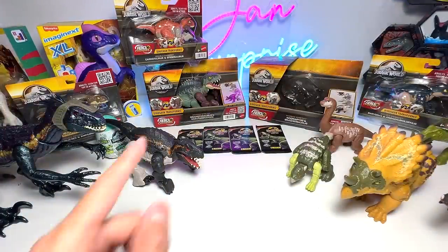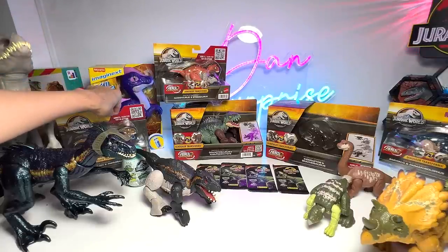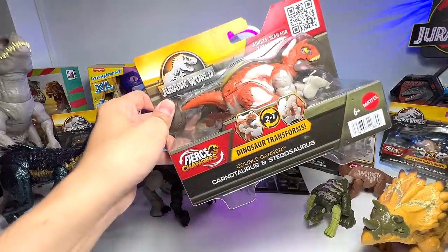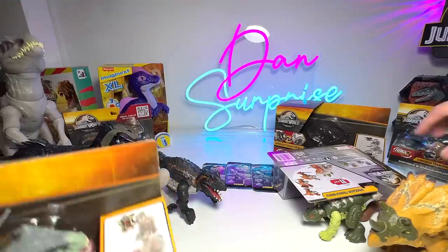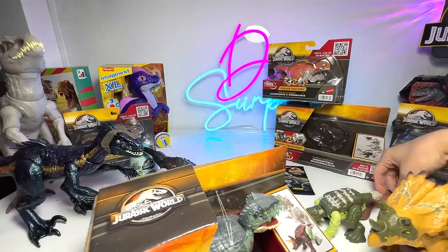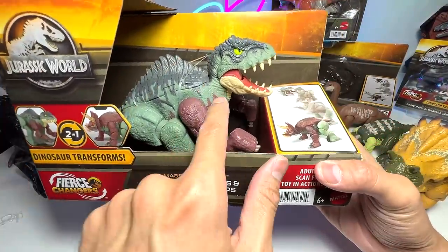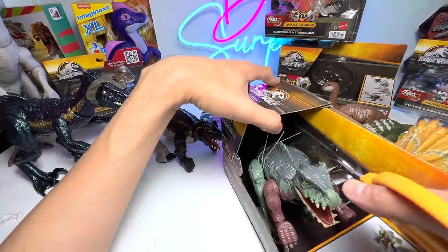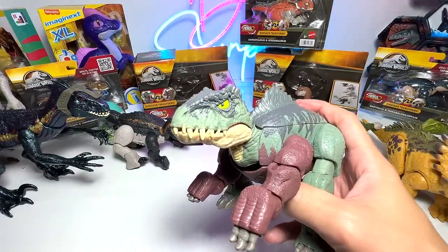Let's move on to more Fierce Changes figures. Shall we open the big one — the Giganotosaurus and the Pseudoceratops? I think this one is going to be epic. The Giganotosaurus is known as the 'giant softened lizard' and unboxing this won't be easy because there are lots of strings to untie. Here's the Giganotosaurus — it looks pretty good with a movable jaw and very nice, soft-material teeth.